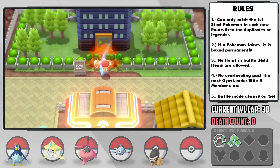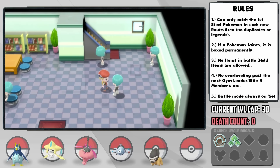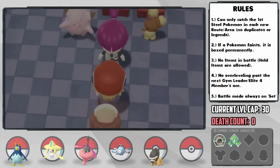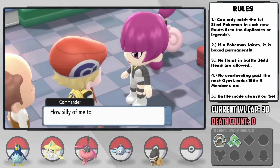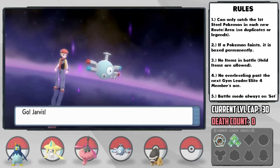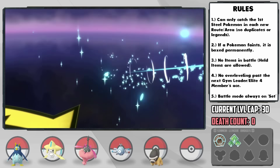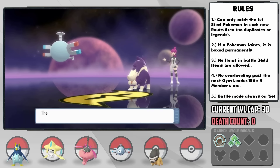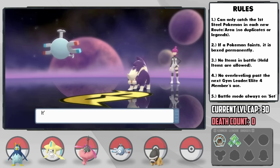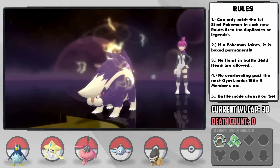Our next stop is the Galactic HQ, and it was here that I realized how amazing Magnemite will be for Team Galactic — not only is he immune to poison, but Electric works really well against the Zubat line too. We quickly reach Jupiter, who's a bit of a different story with her Skuntank. She leads with Zubat and I send out Jarvis, who's able to outspeed and one-hit KO it with Electro Ball. In comes her Skuntank next, which has Flamethrower. I realize I have to risk it and keep Jarvis in, but our Sturdy ability saves us from the KO, and thankfully we don't get burned, although I had a Rawst Berry on just in case.